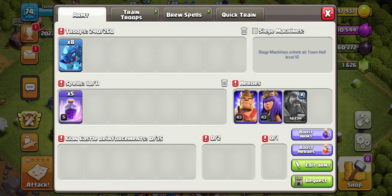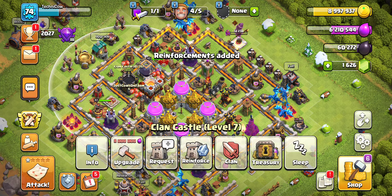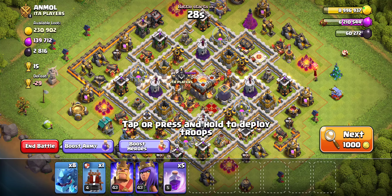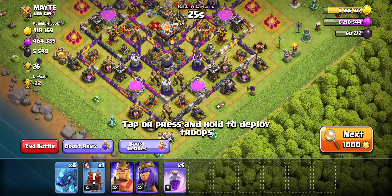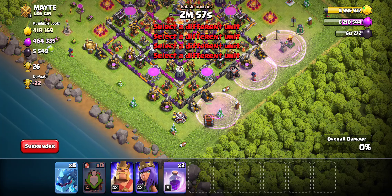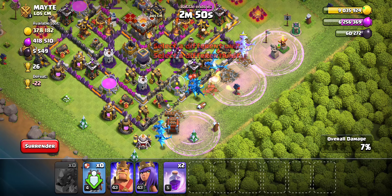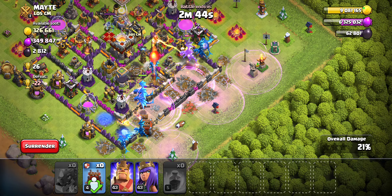Let's go right into the army composition. We have eight Dragons and the rest Rage Spells, and I do recommend bringing one Log Launcher. I think this attack gets better with heroes — as long as you have one hero, getting to the core of the base is actually pretty easy. We're going to be hitting Town Halls that have 5,000 to give, which is this one. I like dropping three Rages like this — and absolutely butchering with the Log Launcher here.